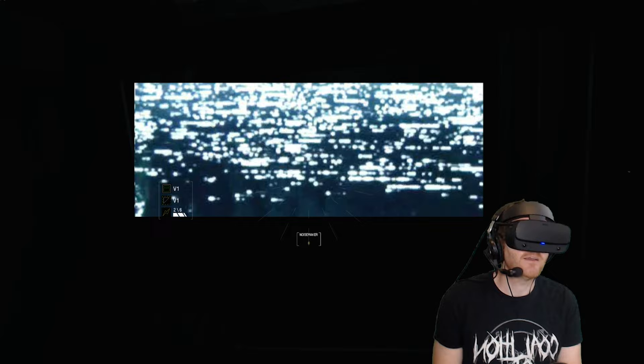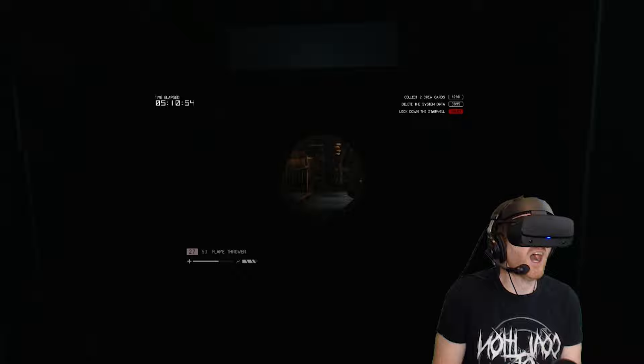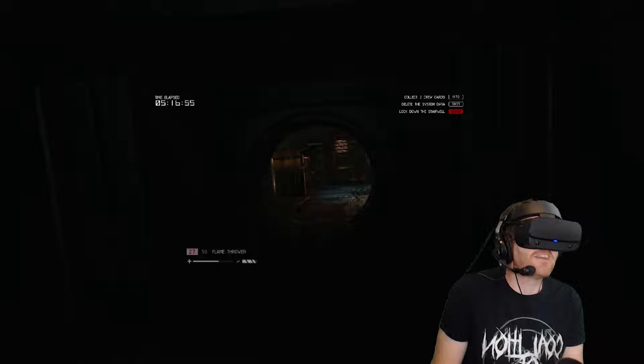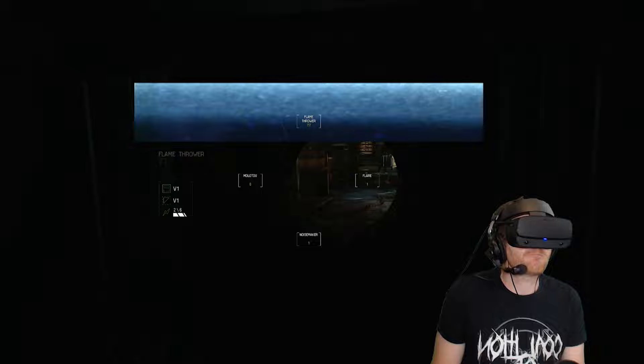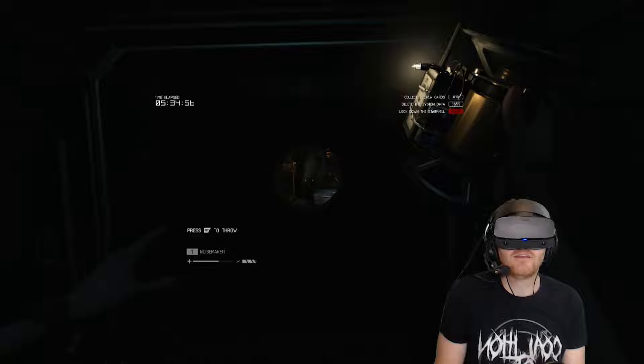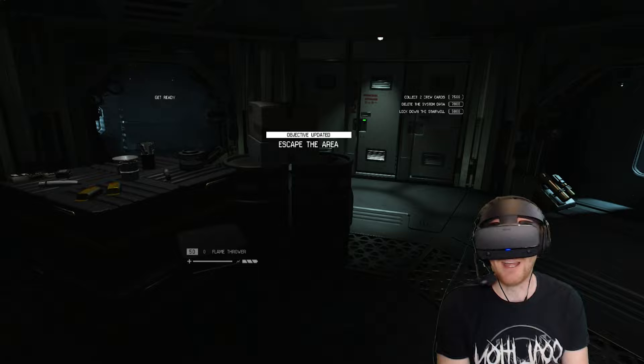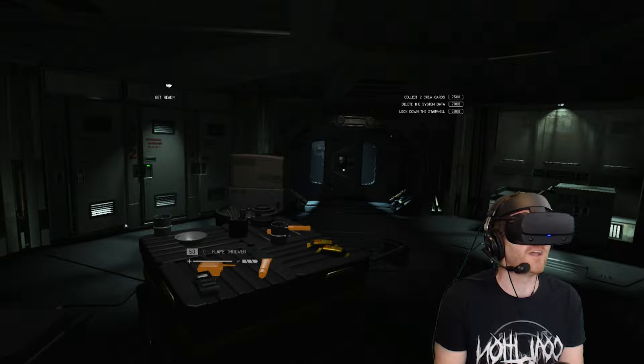I seem to have already failed at locking down the stairwell. Okay — let's craft a noisemaker and see if that will help. My brain's shut down, friends. Fuck! Is it in here now? Oh no, oh no, oh no! This is the worst way to die! Oh God — that's enough. That was my worst fear come to life: claustrophobic alien death in a dark, tight ventilation shaft. Oh no. Well, at least here on Ian's VR Corner, unlike space, you were able to hear me scream. And scream I did — because what are the chances? The Alien Isolation VR mod is indeed terrifying.